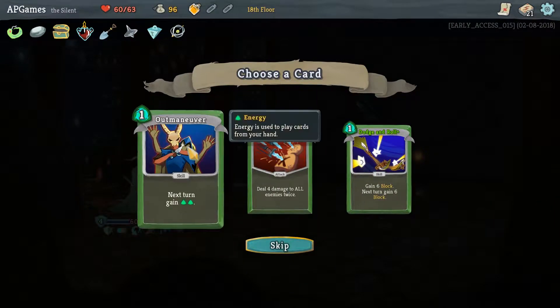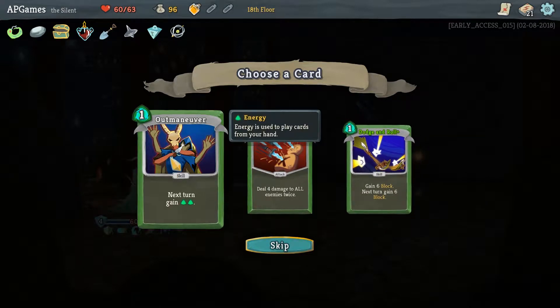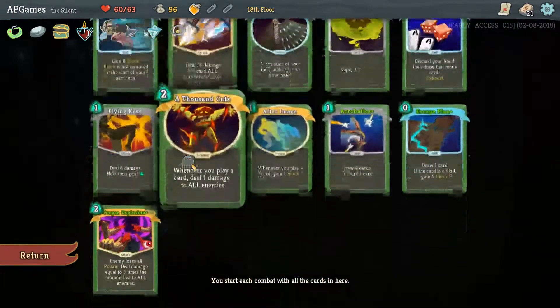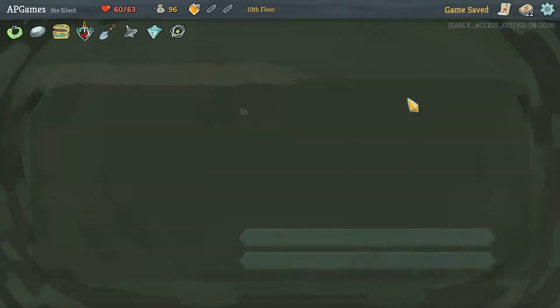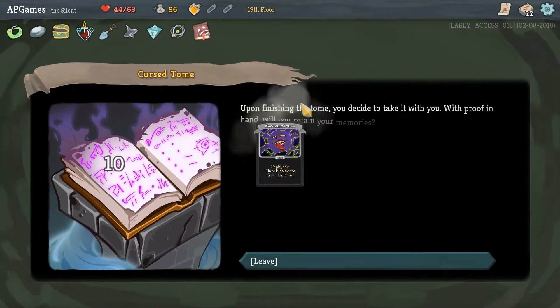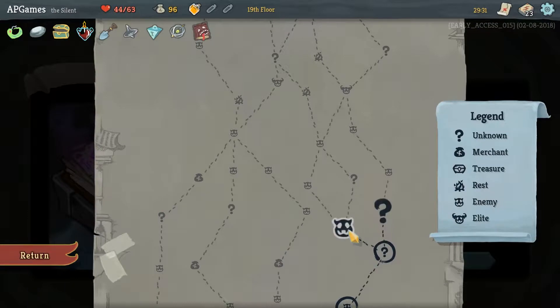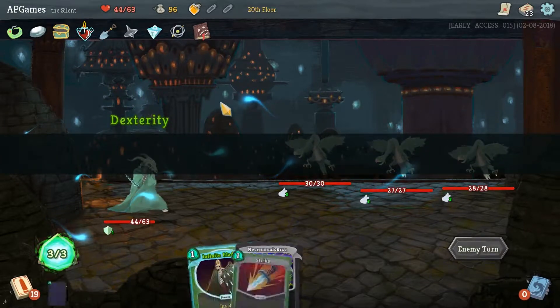Explosive Potion and Outmaneuver, or Dodge and Roll. We don't have a lot of expensive cards but we go with Outmaneuver. Not sure if that's the right pick over Dodge and Roll. Oh, we are definitely taking this book - yes! Take all my hit points, give me that book. The first attack that costs two or more is played twice. I don't think we have anything that costs two or more at the moment, so we'll potentially prioritize that.